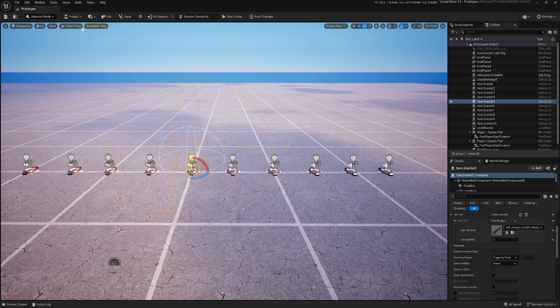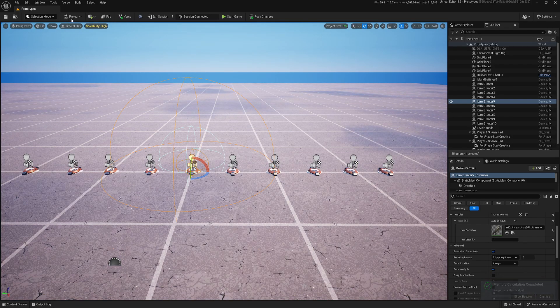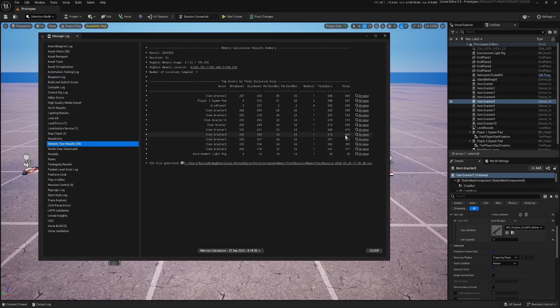I already pushed that to game, so let's do the launch memory calculation. Now we check the window message log and memory test results. We can see grantor entries — they're all shown as separate devices and it shows an average of around 450.